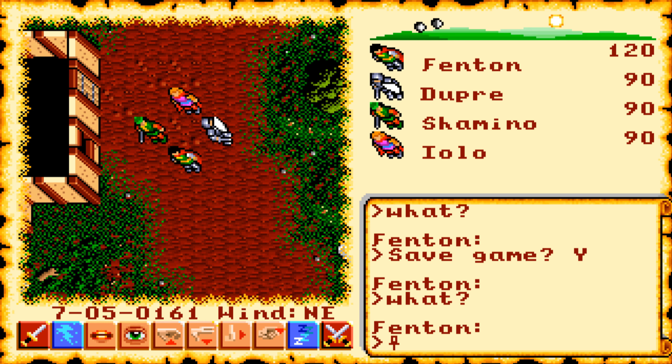In the last video we stepped foot inside the city of Britain and met some interesting characters. Now we're going to explore the eastern side of this city. There's going to be a lot of talking, a lot of information gathering, and finally we're going to get two key items: a word phrase and a rune. Let's not waste any more time and go ahead and do it.